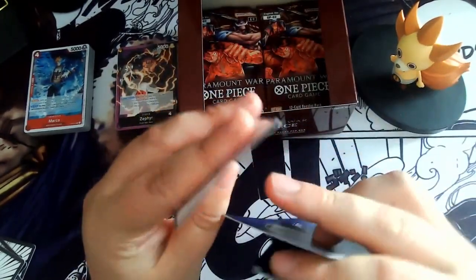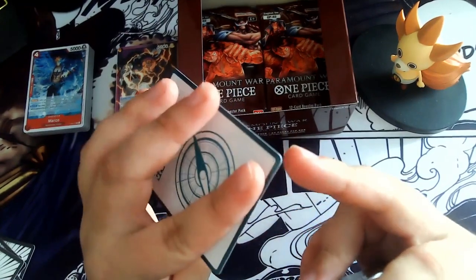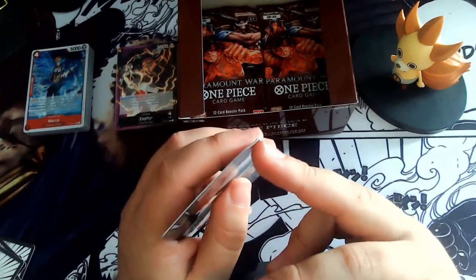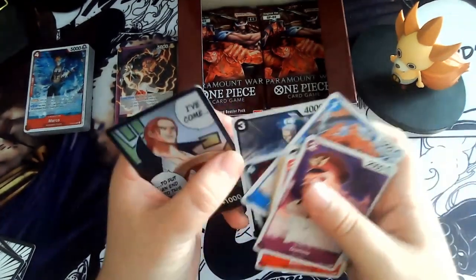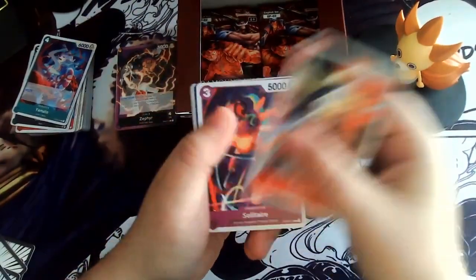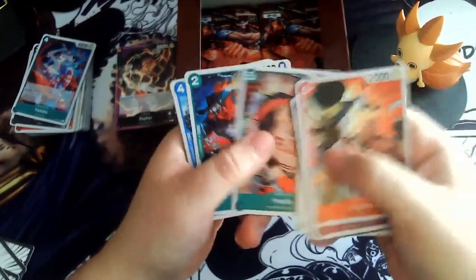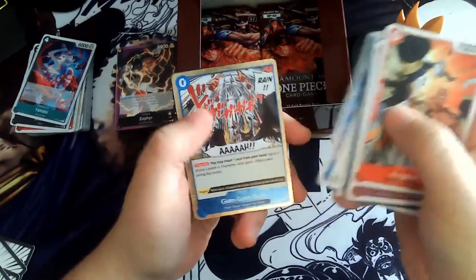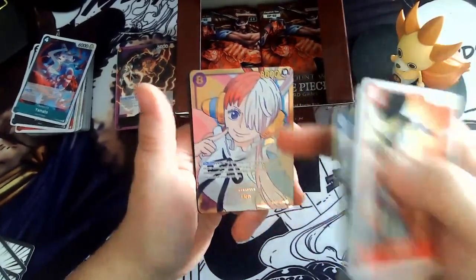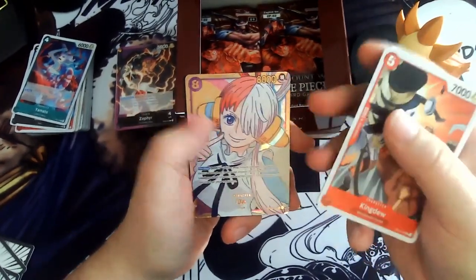And we got the special Don card, but it's kind of broken here — I don't know what happened. Some of these cards have this thing as well. Kingdom, Goom Goom Rain — this one is really nice with zero cost — and an Uta. I already have that but perfect. Maybe one day an Uta deck.